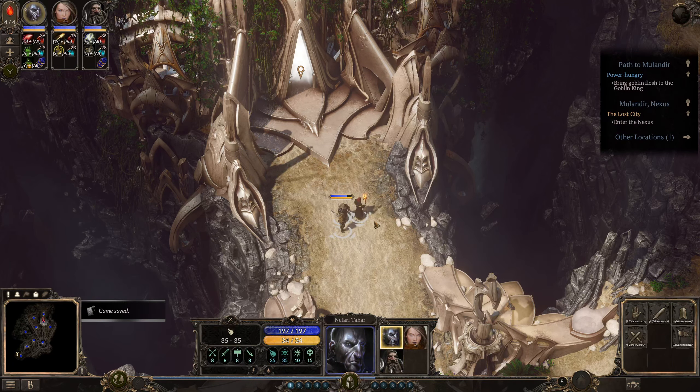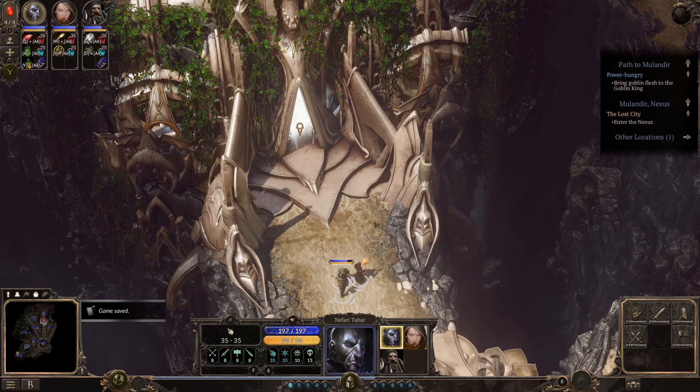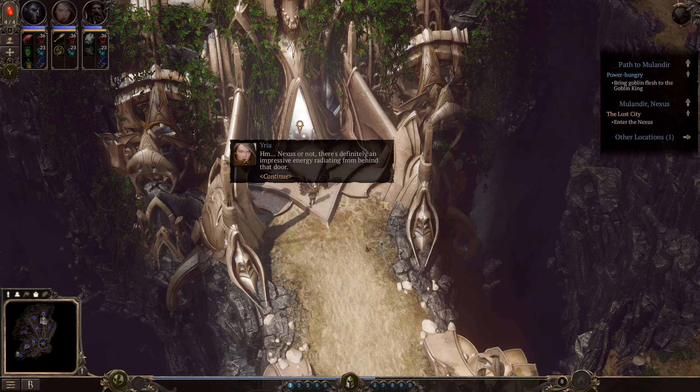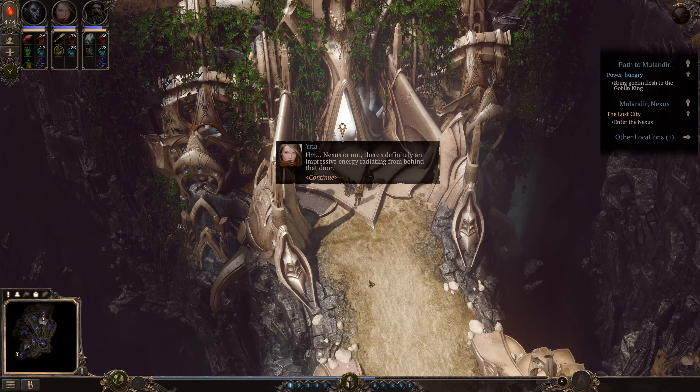Welcome back to another episode of 'We Are Going to Enter Some Buildings.' This time we have ourselves a nexus building for the lost city. Nexus or not, there's definitely an impressive energy radiating from behind that door.